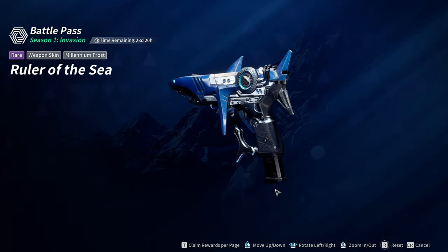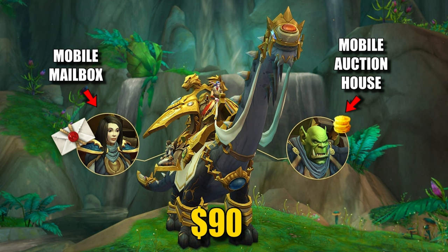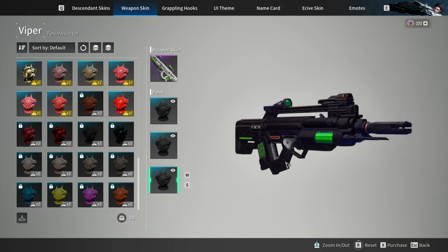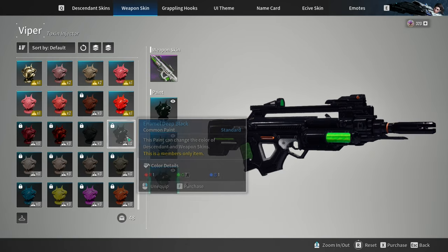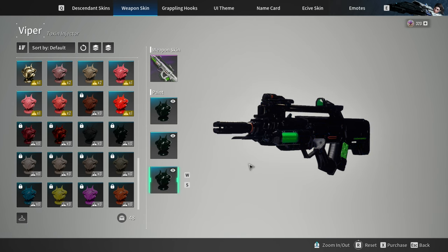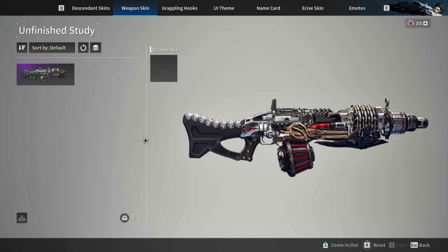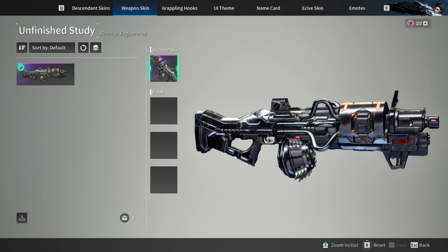These are all wasted potential and I feel like the developers are holding back. On the other side, World of Warcraft are selling $90 mounts and it is selling pretty well. And here in The First Descendant, we don't even have skins for the ultimate weapons, which are for sure the most used weapons in the game. Why are the developers making skins for rare weapons and normal weapons?